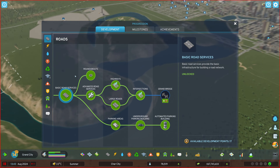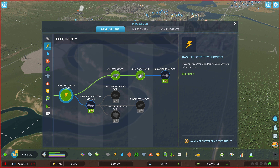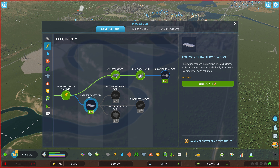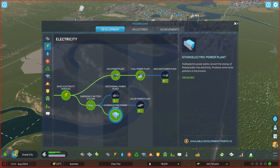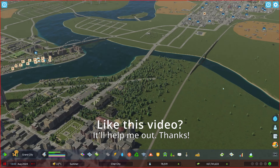Now that we've upgraded to a grand city we have another option, and I'm definitely going to be employing it. Coming over to power services, we can do emergency battery stations, but we can now also get hydroelectric power — that's going to be a big thing. Hopefully this slows down the water flow; I don't know if it does, which is why I have that backup plan of redirecting the water. But even if I redirect the water, it's still going to dump more water down this way.